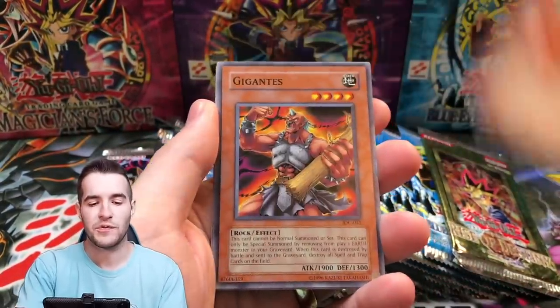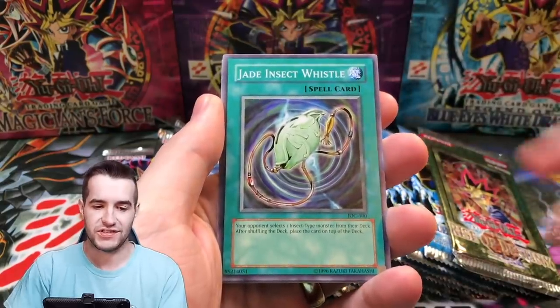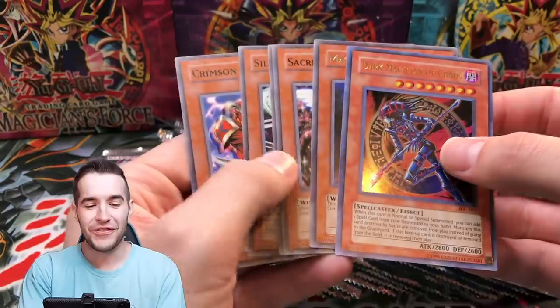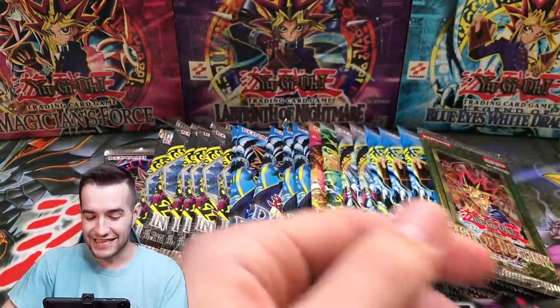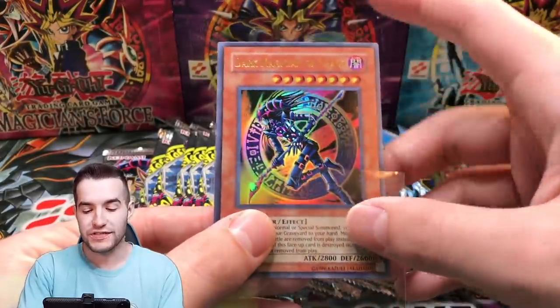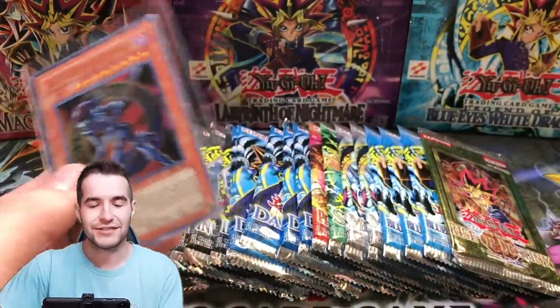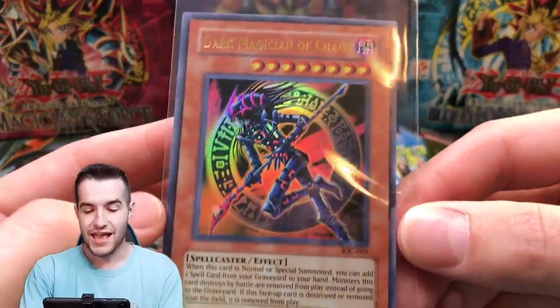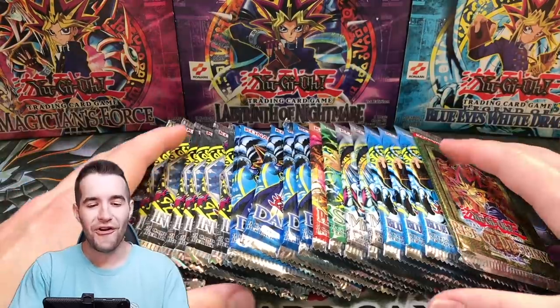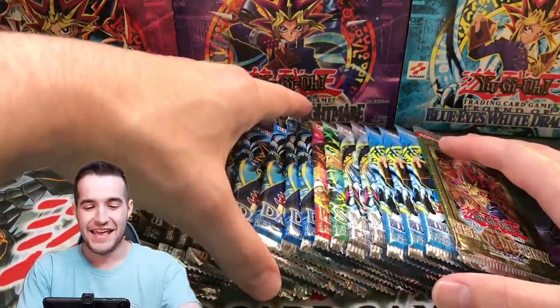Every Invasion of Chaos opening, we pull the Dark Magician of Chaos. These are the most insane IOC packs. That's like 12 foils now out of like 30 packs total, and we haven't even opened all of them yet. Dark Magician of Chaos — both videos! What in the world? I'm baffled by these packs. This is insane.